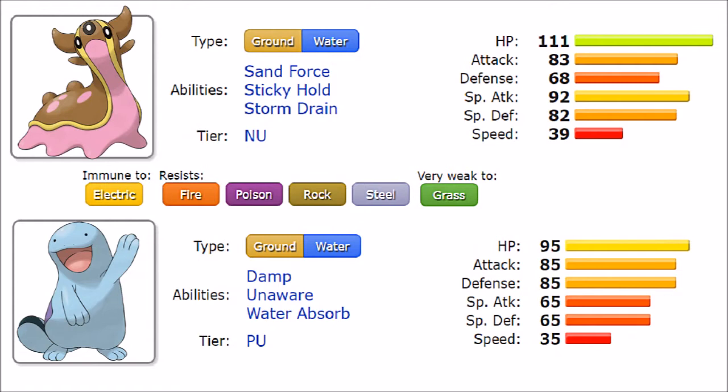The Ground/Water typing is one of the best in the game. Water typing gives an immunity to Electric, and the Ground combination means it's no longer weak to Electric. The resistances are Fire, Poison, Rock, and Steel — four things it can take really nicely. It is super weak to Grass; that's the only weakness for both. But having only one weakness makes this typing combination one of the best in the game.